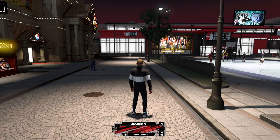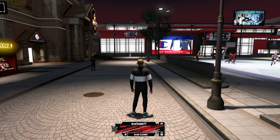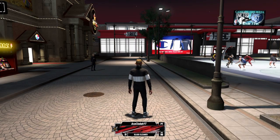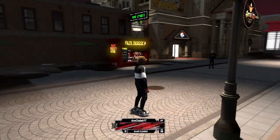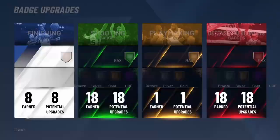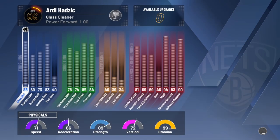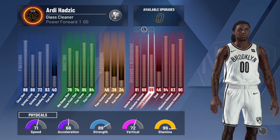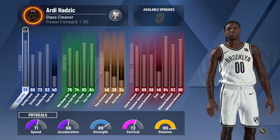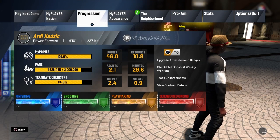I'm gonna be showing you guys the best methods for the rep glitch. I've covered the badge glitches — you can see right here under progression badges, I got all my badges. I've also showed the 99 overall. You can see I got the 99 overall glitch. So now it's time to show you guys the rep glitch.